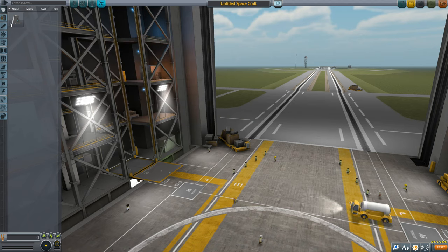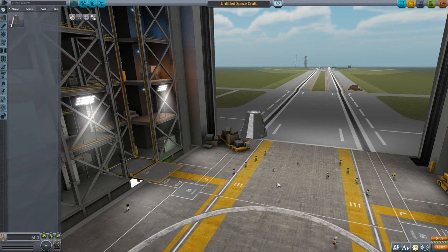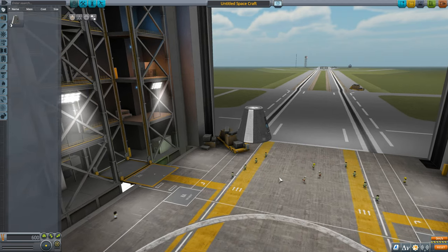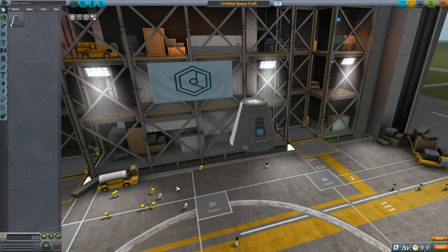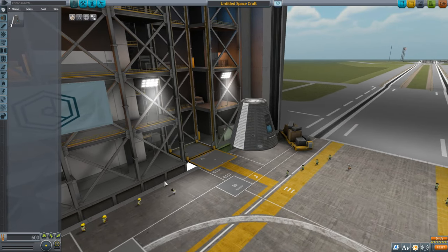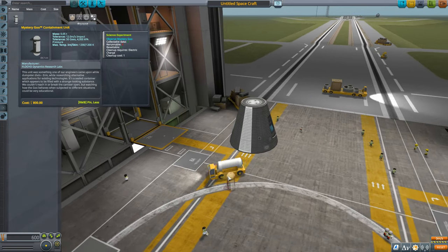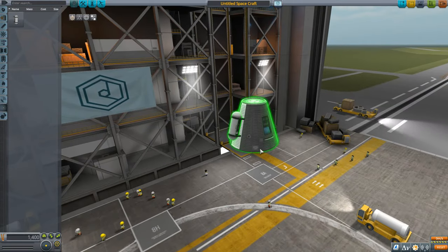Let's get started with building something. We're going to start in the Vehicle Assembly Building and build something spectacularly simple just to show you how the science works. Our parts start here with root parts, and the only root part we have is the Mark One Command Pod - a command pod capable of going into space that houses only one kerbal. We want to talk about science, so if we scroll down to the science tab we have one science component called a Mystery Goo. We're going to attach one of these mystery goos to our spacecraft.